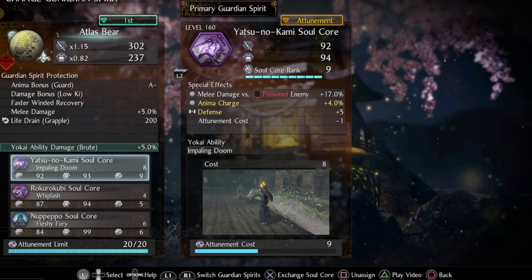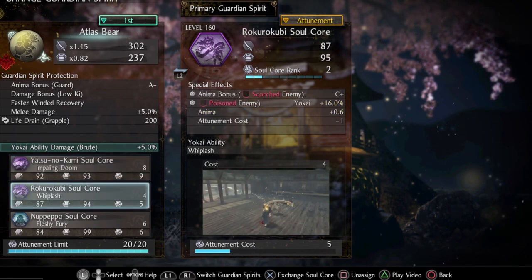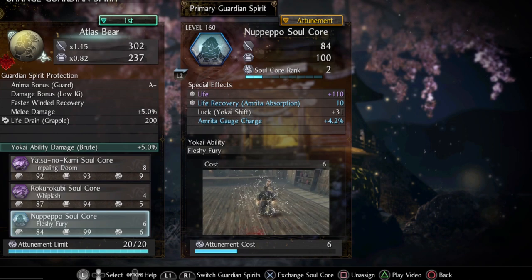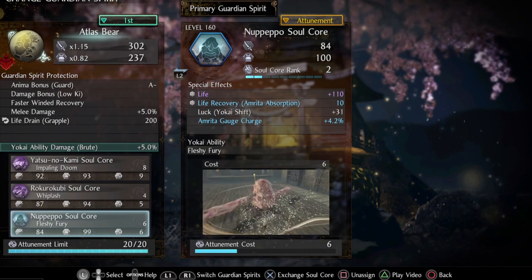The soul cores I want are Yatsuno, because of melee damage increase vs poisoned enemy. Rokuro Kubi fits nicely because of increased yokai ability damage vs poisoned enemy. And anima bonus on scorched enemy is quite good since we prefer fire damage if possible.